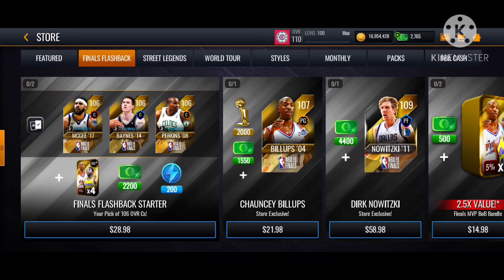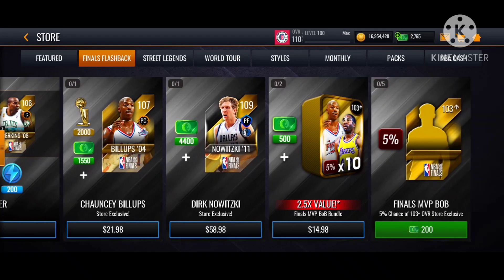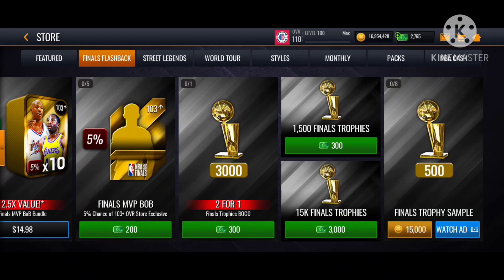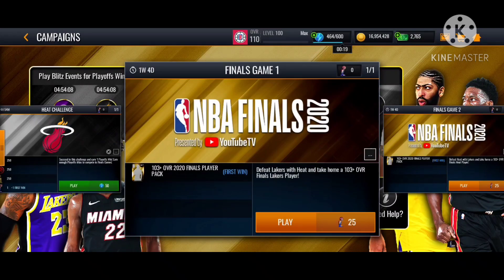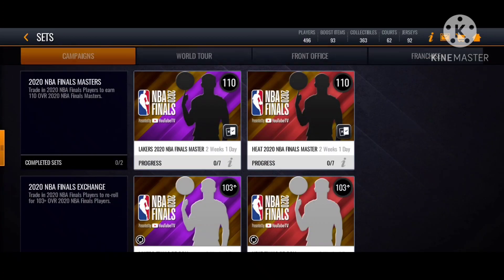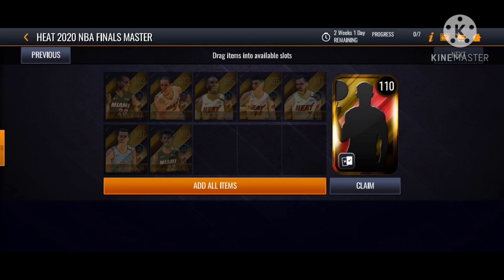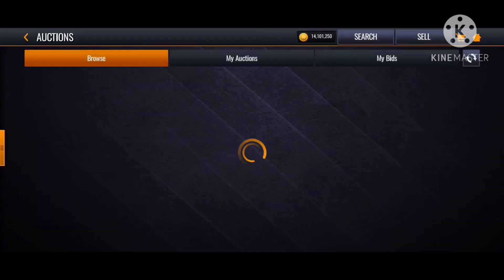Let's check the store and the sets — there's something very nice in the sets right now. Okay, it's really nothing, just the same thing. But if you open your pack you might have a chance to get something good. The highest overall is a 109 LeBron James or Kuzma. Actually, Jimmy Butler is the highest at 109. You can put a player here to get your 110.